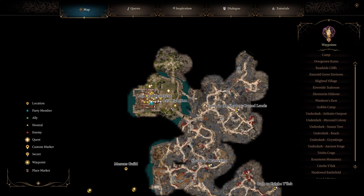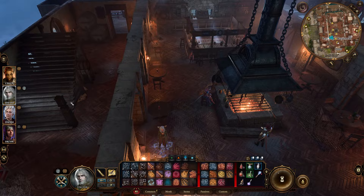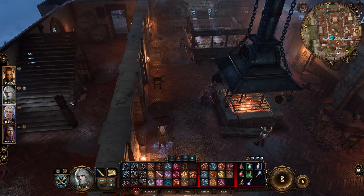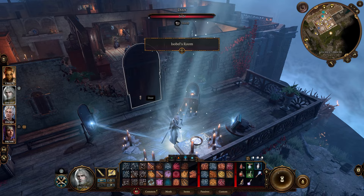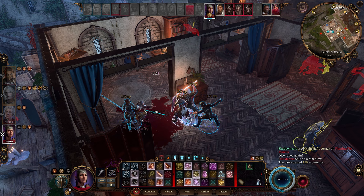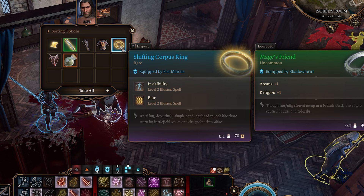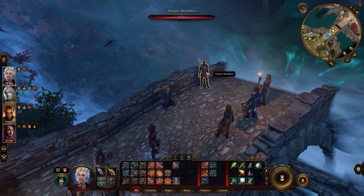Next up we have the Shifting Corpus Ring. Head to the Last Light Inn, progress the quest line, and head up to the top. First you'll need to talk to her, go through her dialogue, then head up here and talk to the Moon Woman. Progress her dialogue — eventually some guy is going to show up, attack, and we're going to have to fight and kill him, and he will drop the ring. Once he's dead you can loot his body and pick up the Shifting Corpus Ring, which gives invisibility and blur, plus you can also get a greatclub plus one.